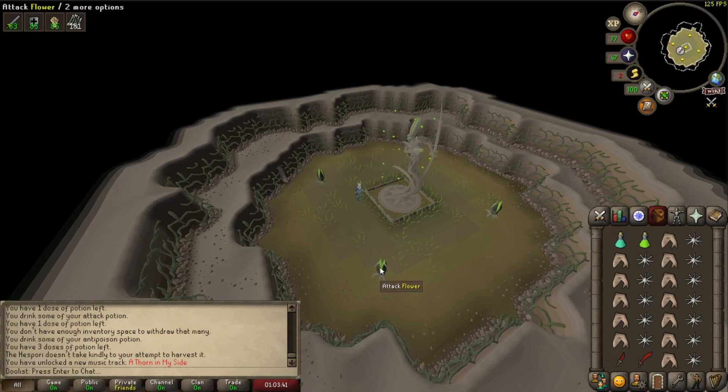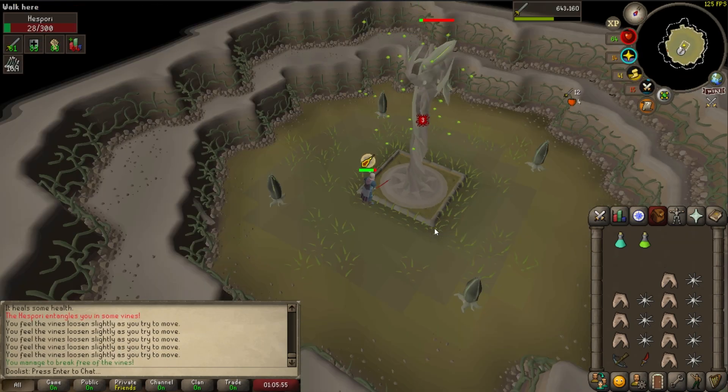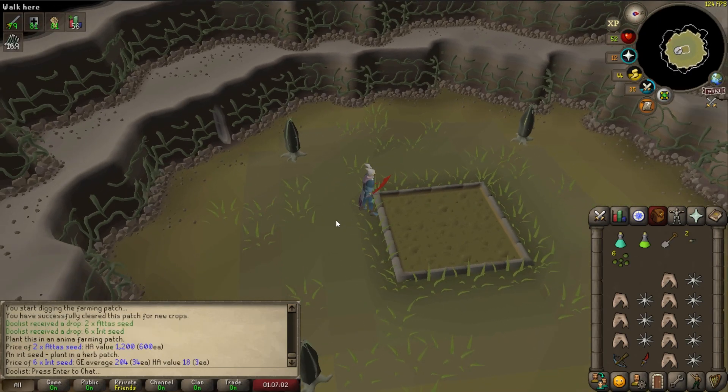With one last idea for a boss, I make my way to the Farming Guild and kill myself a Hespori. This thing looks so cool. I know this boss won't give me a huge payout, but I thought I might as well put it in this section since I'm covering all the bossing I've done so far. It goes down with relative ease, and I get myself... a nice 1,200 GP. Yeah, that's not really gonna cut it. Back to Barrows I go.